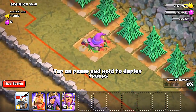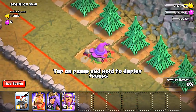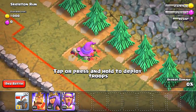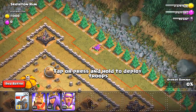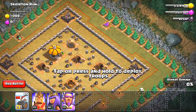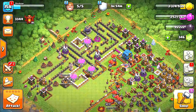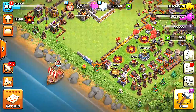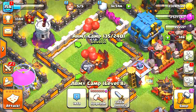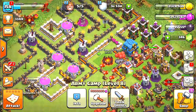I believe that is the Halloween item we should be getting this Halloween. The only thing is I haven't seen the title screen change to indicate Halloween is live, but I'm thinking this is what we're gonna get. We'll probably keep this item year-round in our village. Today was the release of the new troops — the giant skeleton and the skeleton barrel.